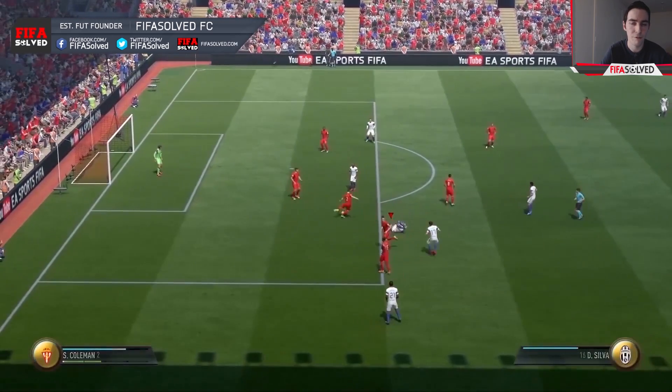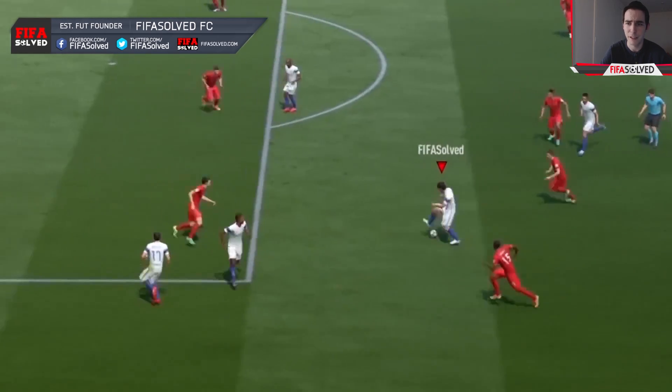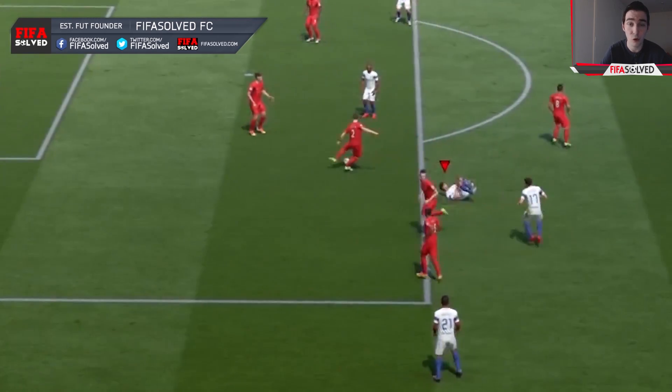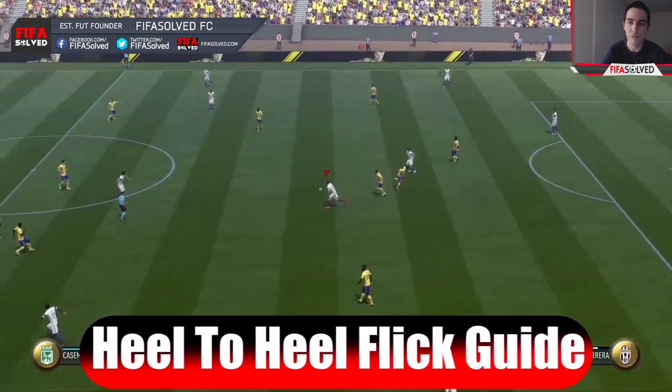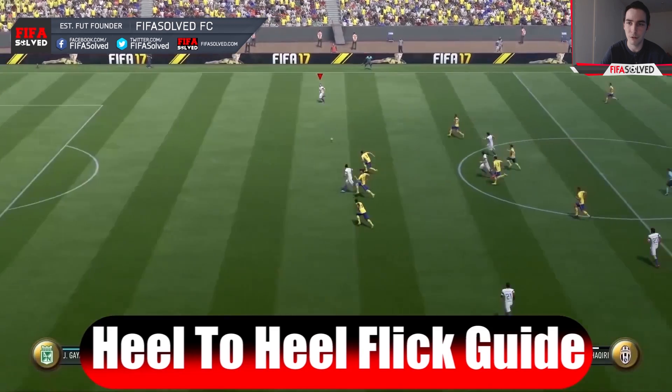This one is one of my favourites on the whole game this year. It's easily one of the most overpowered as well — it's probably my favourite skill move to use on the entire game. It's the Heel to Heel Ball Flick, which is a 3 to 4 star skill move. It is incredibly overpowered.